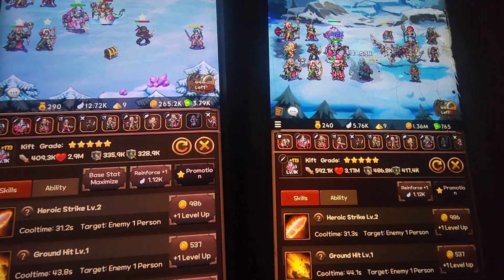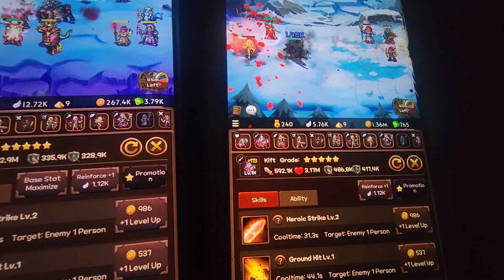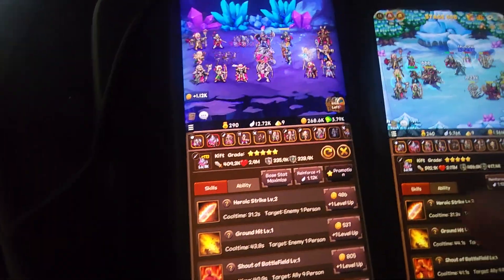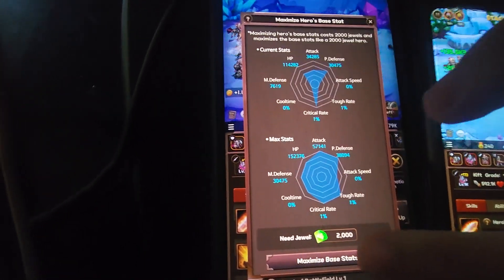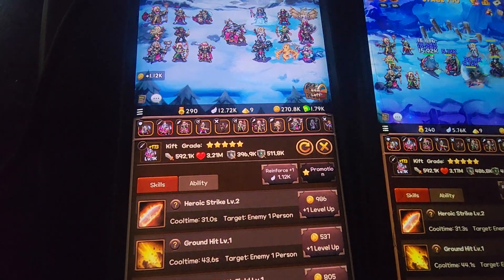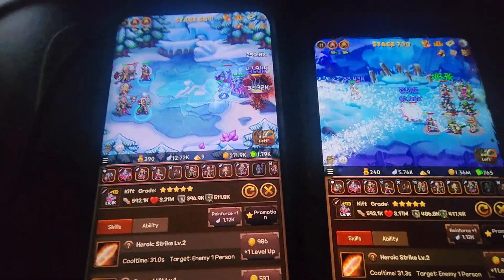Wow — he gained almost 200k attack! His HP didn't go up too much, but his defense went up as well. Look at his attack — it went up from 400k to 592k. Good Lord, that's humongous. Let's do it to this one too. His HP went up by about 300k, but his attack went up by 200k. That's one of the most worthwhile 2k gem investments I've done in a while.